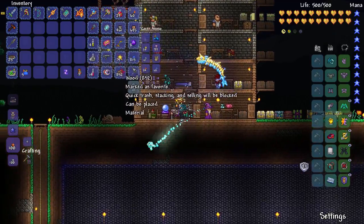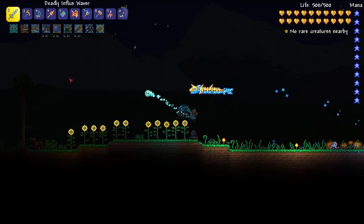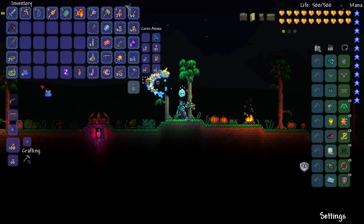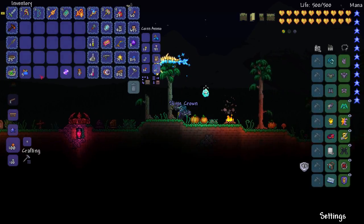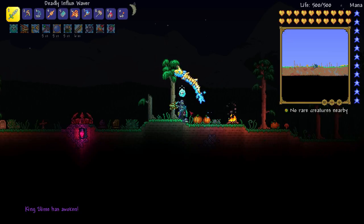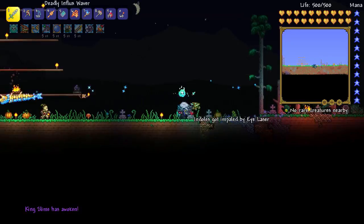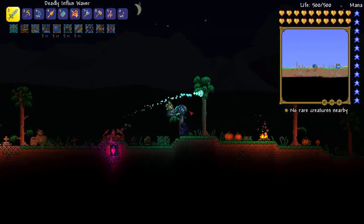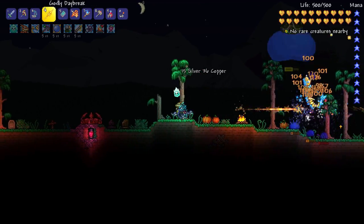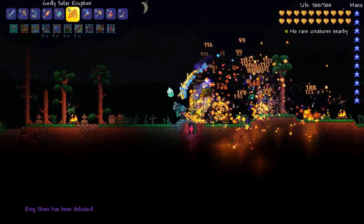Let's teleport back out. I don't think we have to be anywhere specific to fight King Slime — he should also be a breeze. Let's just come over here. There we go, King Slime. Okay, he's right over here. This should be relatively easy. And... he's dead.